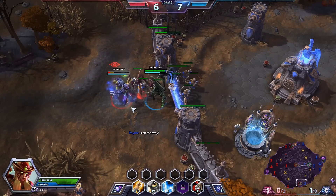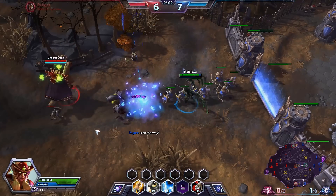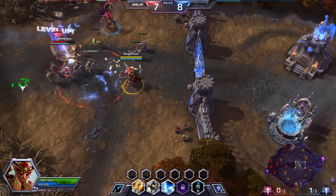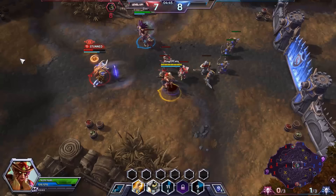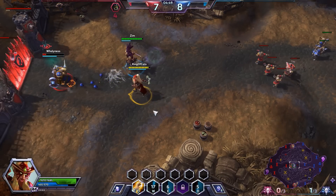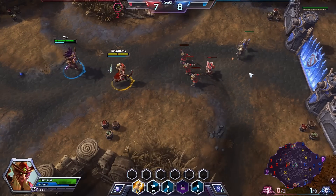Kerrigan only has Rhaegar — really good engagement there! He does a lot of damage and picks up the kill. Now I'm going really deep on Muradin — can we get the stun on him? Yes we can! Doing all the damage in the world. That wall could have come out but it didn't. Now we're doing so much damage we run him out of the lane, which is good enough.